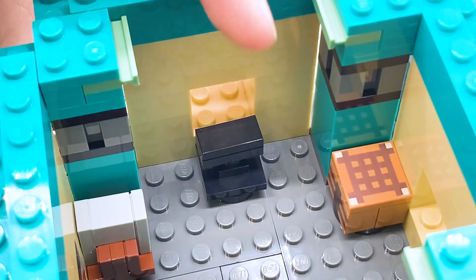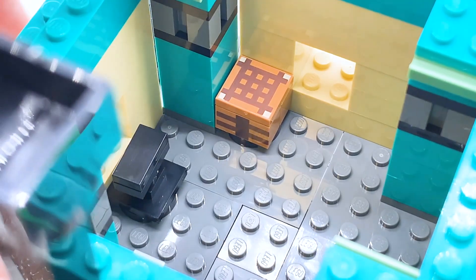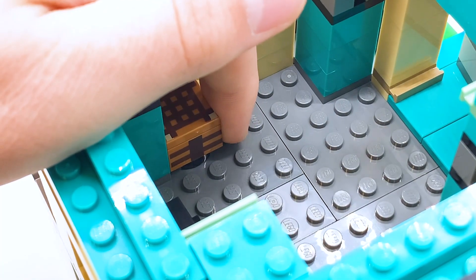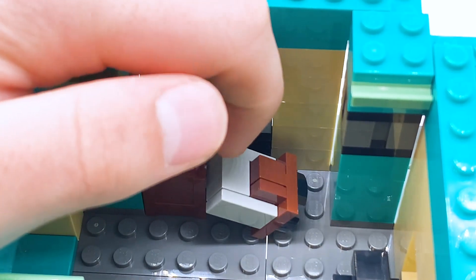Around the back of the house there's an anvil, and on the other side there's a crafting table — it wouldn't make sense to not have one. There's no bed in here, which is a little strange. But the decorations you do get are pretty cool, and as always they're all on circular pieces, so it's very easy to remove them and move them around. The only one you can't really do that for is the furnace in the back, but everything else comes off pretty easily.